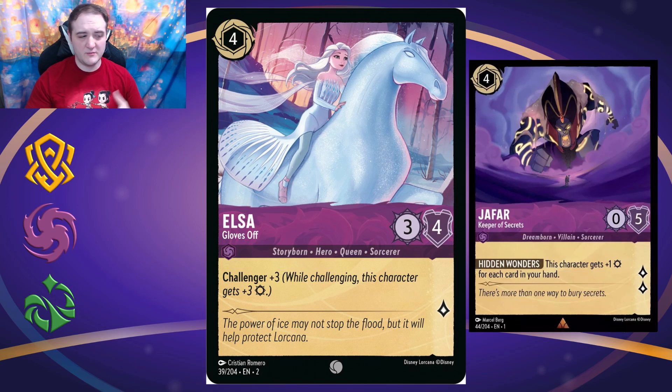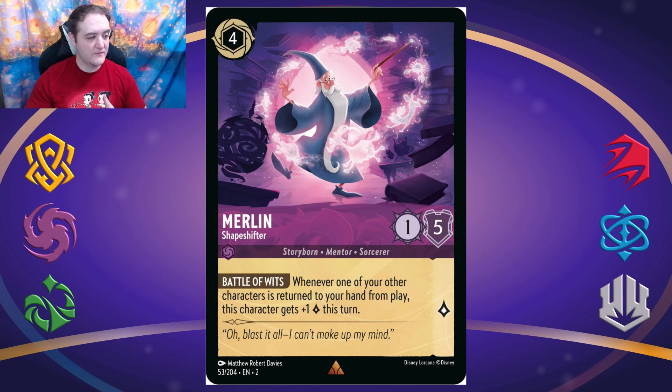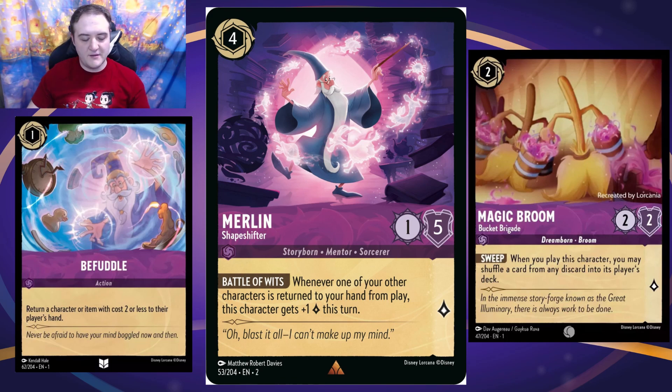The next card is Merlin the Shapeshifter, a four-cost one-five with one lore and the ability Battle of Wits: whenever one of your other characters is returned to your hand from play, Merlin gets plus one lore this turn. Right now he's not fantastic because we don't have many things we'd want to return to hand and replay. The most common thing is brooms and Befuddle, so he could be okay for that. If they reveal more cards that bounce to hand, he could be a combo enabler. It's very early in reveal season.